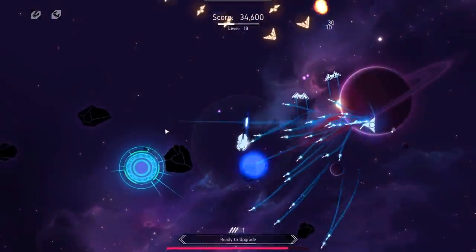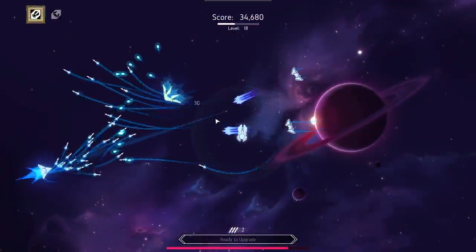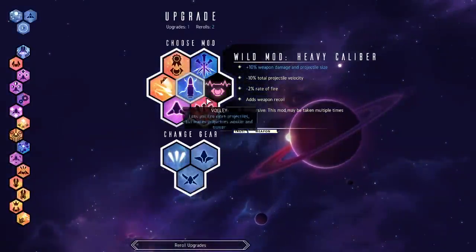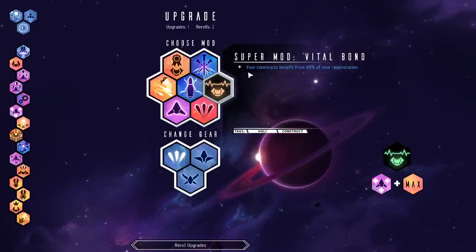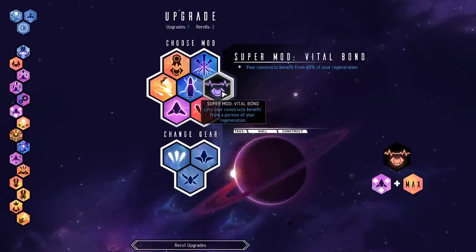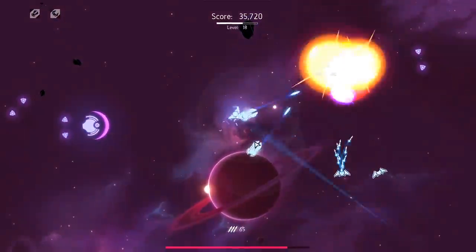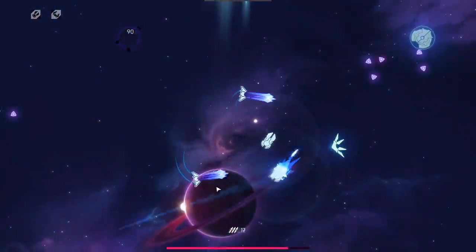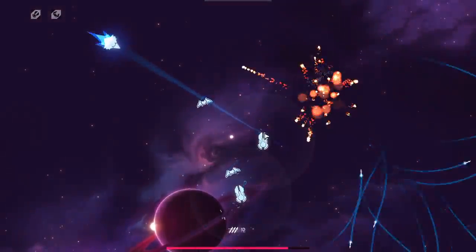Let me drop another turret here and get the upgrades going. So this is why I picked up the regeneration upgrade even though it cost me my HP — my constructs, my units, benefit from 60% of my regeneration. So if I stack regeneration and pick this guy up, now my turrets instead of bleeding out at 5 HP per tick are now regenerating 2 HP per tick. That means they can now live forever and I don't have to worry about them expiring on their own.